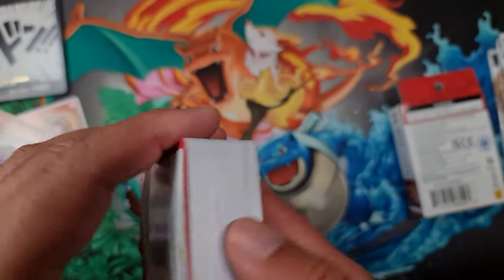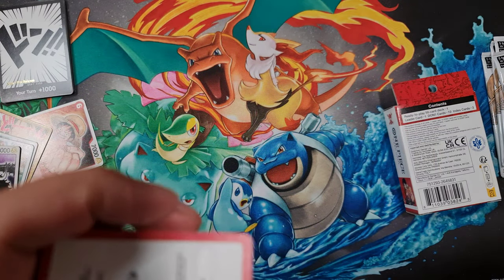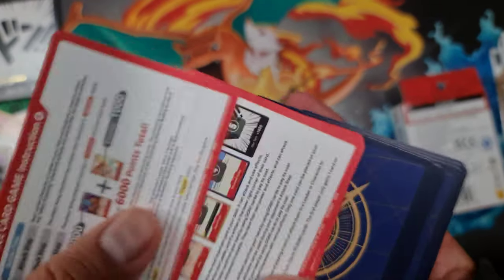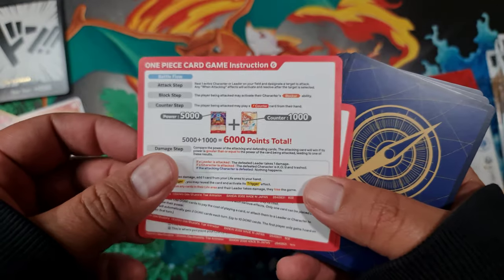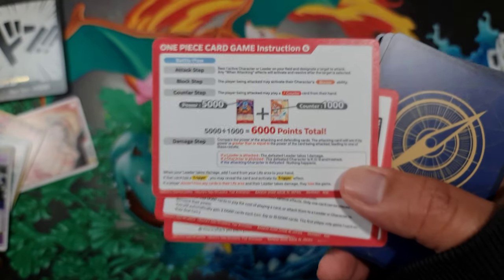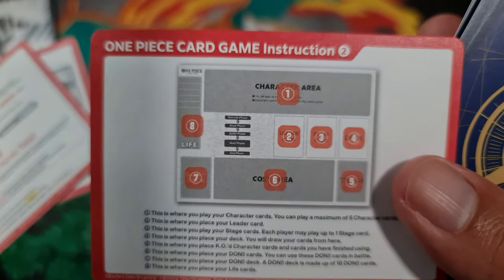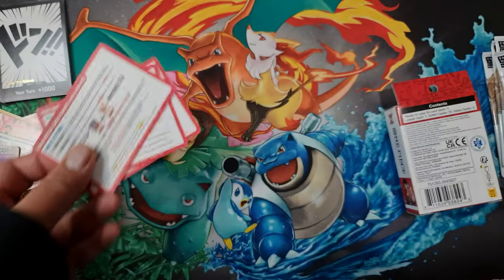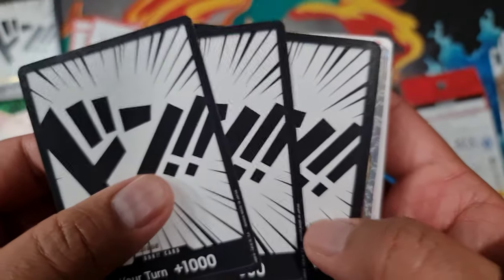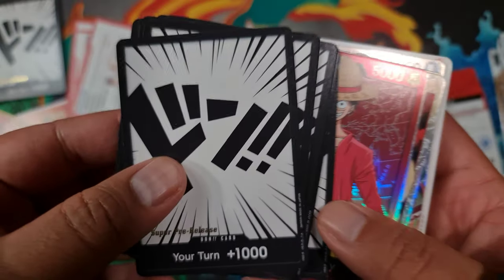Here is the super pre-release deck. It was very difficult to slide the box open without damaging any of the cards. At the back you get instructions on how to play the game — there are plenty of videos out there but leave a comment if you want me to do a tutorial. There's also an app available. Inside, as with every deck, you get 10 Don cards because you need 10 Don in your Don deck, and every card has a super pre-release stamp on it.